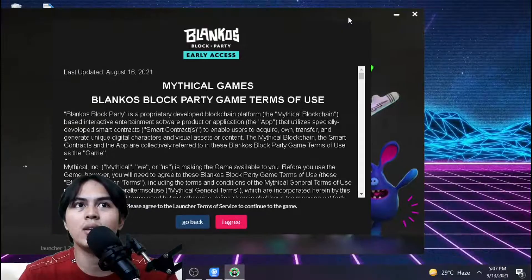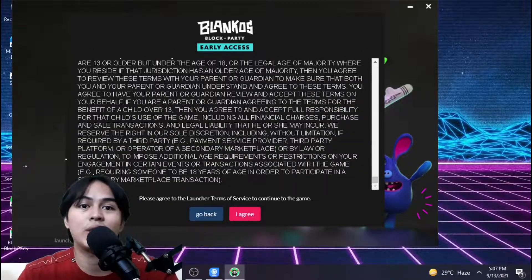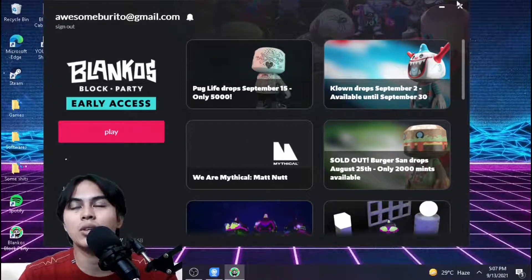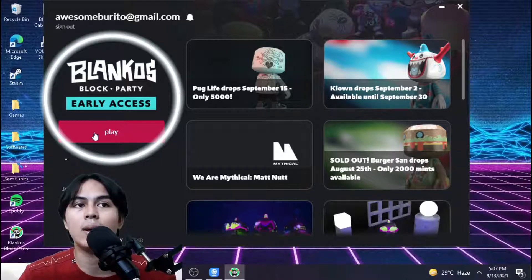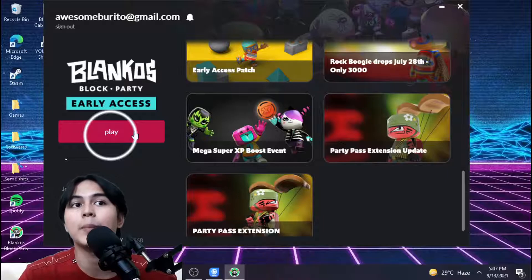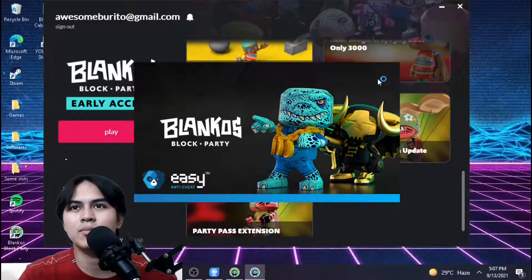After clicking Sign In, the first thing you'll see is the Mythical Games Blankos Block Party Terms of Use. You have time to read everything if you'd like, but just click 'I Agree.' Now you're back on the game launcher. After logging in, you'll see the Blankos Block Party Early Access play button, which is pink or red. You can see game updates on the side — go ahead and click Play.